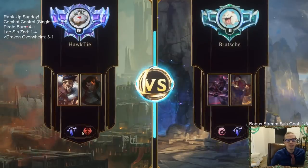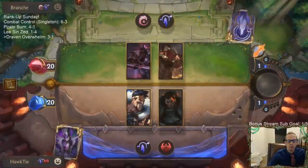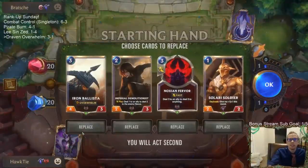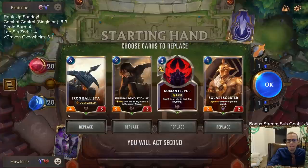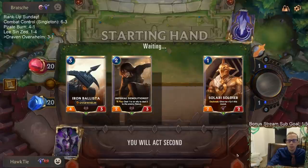I am liking Targon plus Noxus. That other Draven deck we're playing is cool - Draven Taric. It's really cool. This one's really cool too. Do we keep Fervor? So we're going to have Soldier, Demolitionist, Ballista. I'm going to Mulligan Fervor.